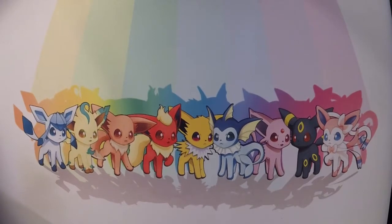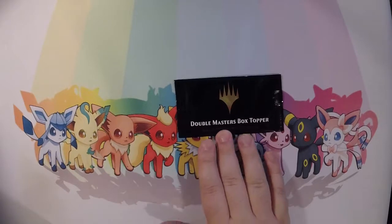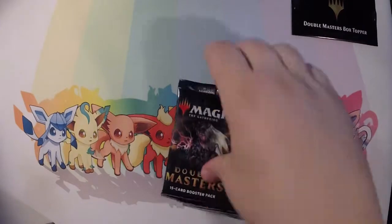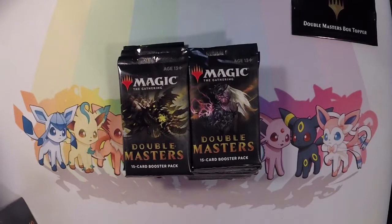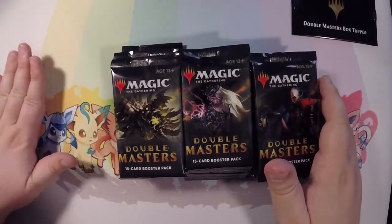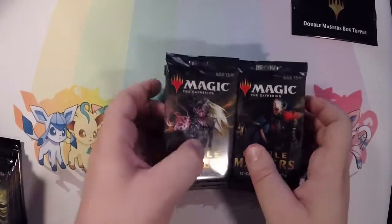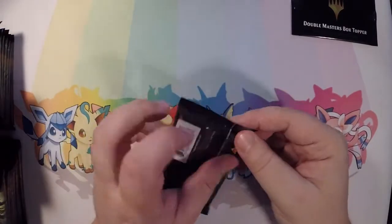This is a big box. Got the box topper — I'm going to open that last. Let's get the rest of these packs out. Don't need that box, just toss it behind me. This is weird because I have my mousepad underneath this so it's like a raised section. I'm going to move these off to the side, make a little pyramid, and let's get cracking.